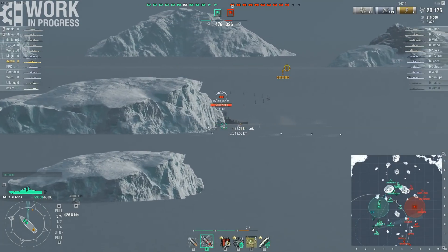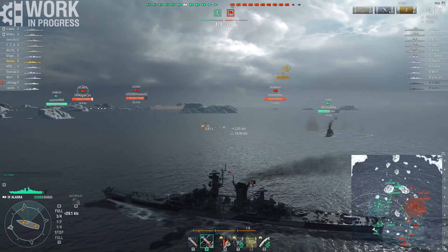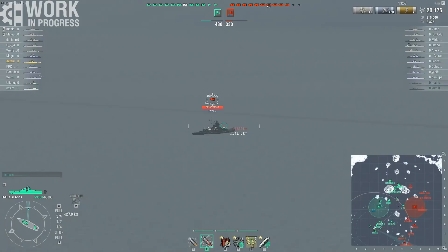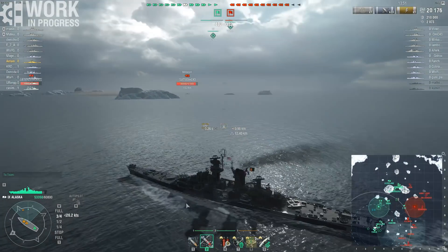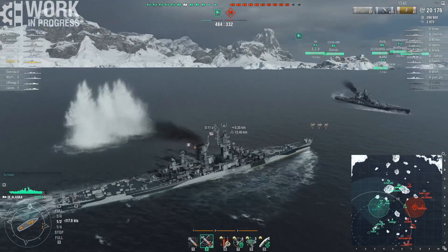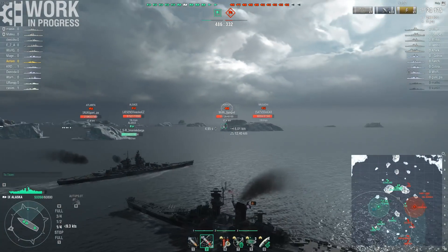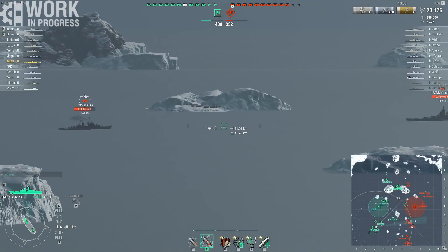You have a pretty decent hit point pool so you can take a few hits before you are in trouble. With 12.4km concealment it is rather hard to get much use out of the radar in my experience. You just can't really sneak up on destroyers. These are very large ships so it is harder to hide behind an island, and you don't have the usual US shell arcs that allow you to lob shells over islands. If you can't get that close, it is harder to use your radar.